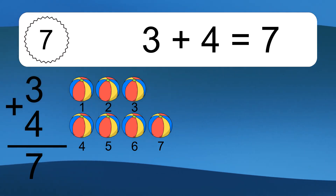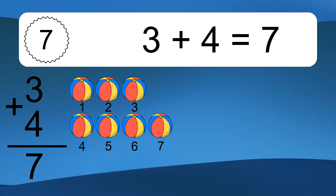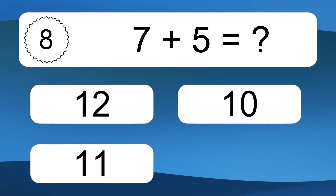3 plus 4 equals 7. Let's count it. 1, 2, 3, 4, 5, 6, 7.